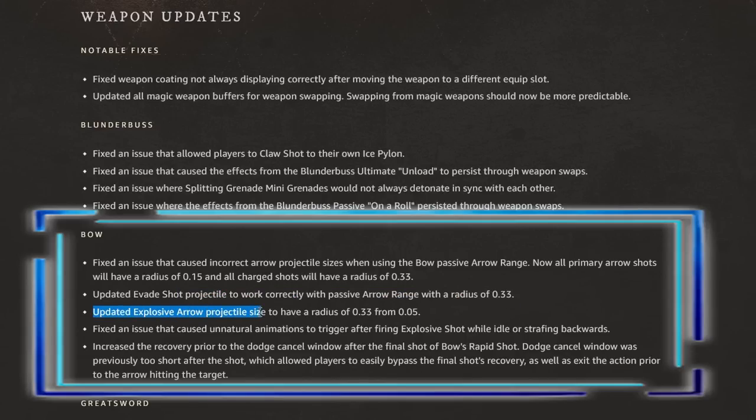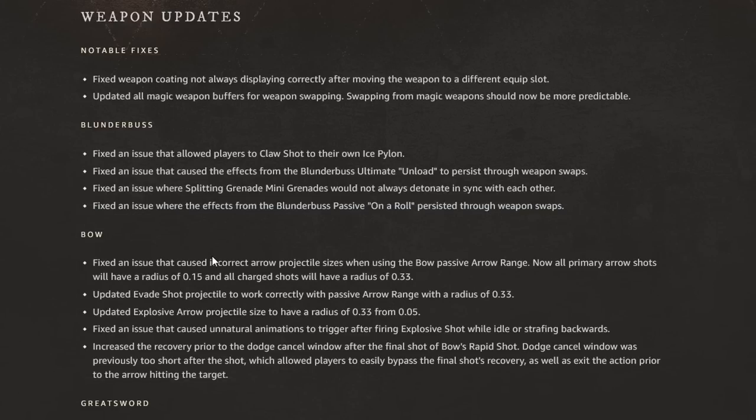They also updated the explosive arrow projectile size to have a radius of 0.33, up from the previous 0.05. They fixed an issue that caused unnatural animations to trigger after firing an explosive shot while idle or strafing backwards. They also increased the recovery prior to the dodge cancel window after the final shot of bow's rapid shot — the dodge cancel window was previously too short, which allowed players to easily bypass the final shot's recovery and exit the action prior to the arrow hitting the target. Definitely read further into this bow change as it will make a big difference in PVP scenarios.